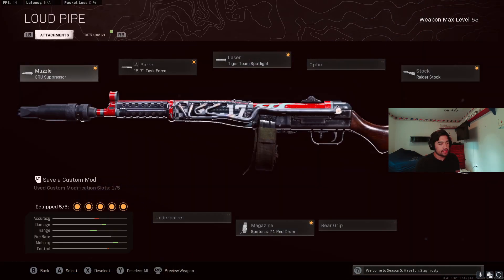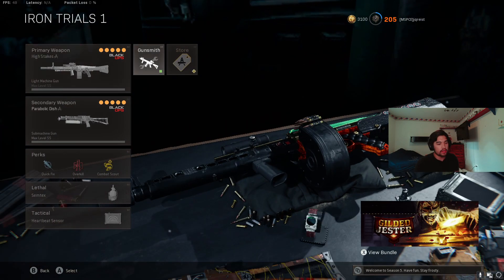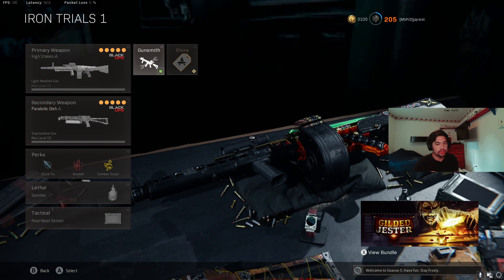Stoner is paired with the PPSH again — same build: Grues Suppressor, Task Force barrel, Tiger Team Spotlight, Raider Stock, 71-round drum, with the same adjustments mentioned earlier. Perks: Quick Fix, Combat Scout, Semtex, and Heartbeat or Stim. Note: you can't run Thermite in this mode, but I still prefer Semtex. Number one is the MG82 — I saw JoeWo completely pop off with it. This gun has resurged as a very good weapon with a lot of people running it. It does have trickier recoil than the Stoner.